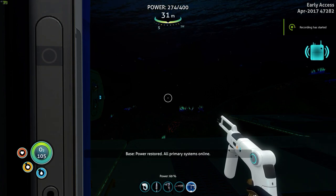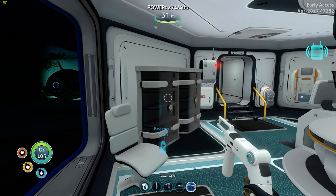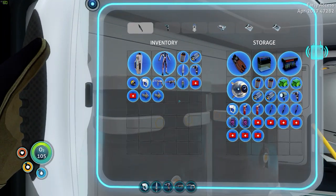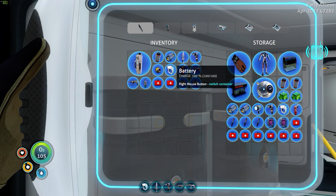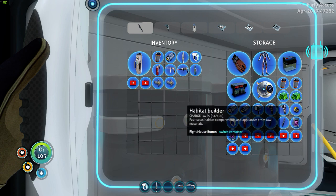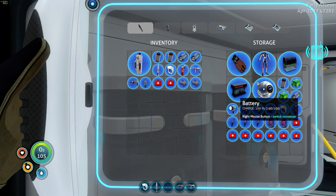Power restored, all primary systems online. Hello and welcome back to Subnautica. I'd like to head back to the Aurora today. I'm going to take a power cell and a couple of batteries — actually one power cell should be okay.